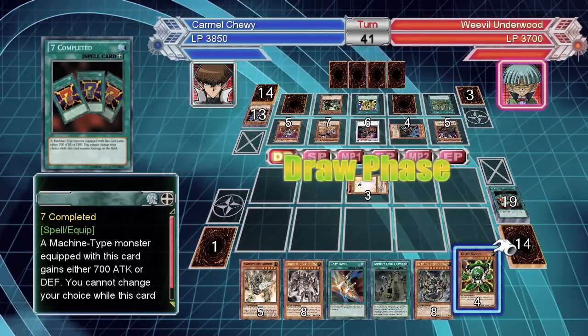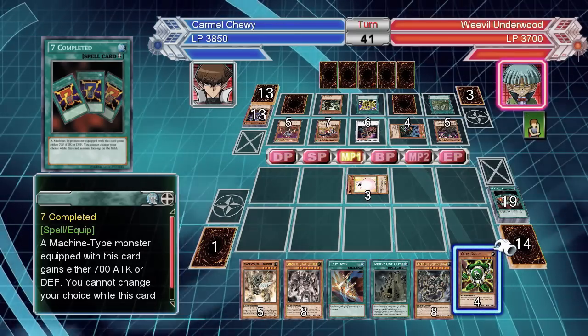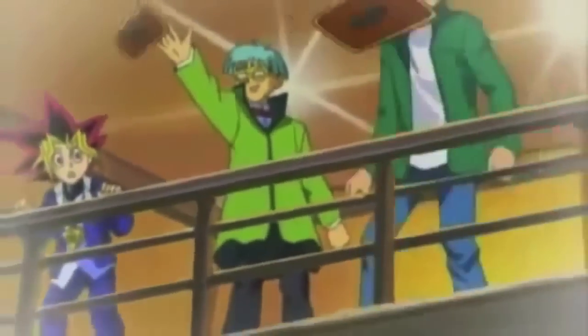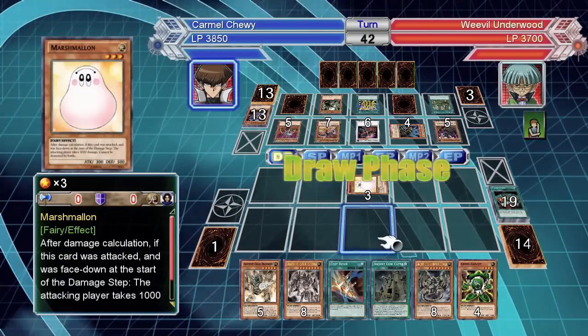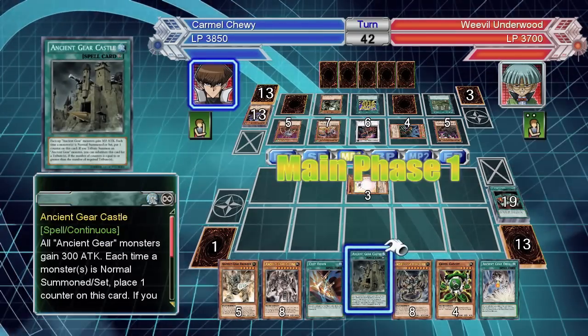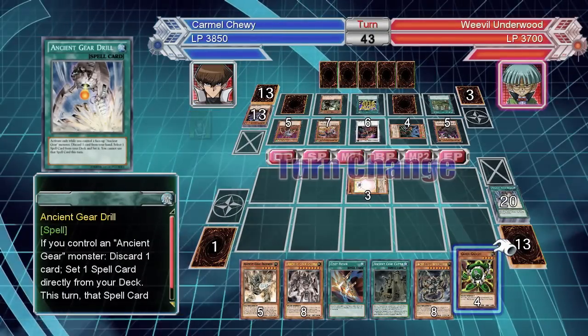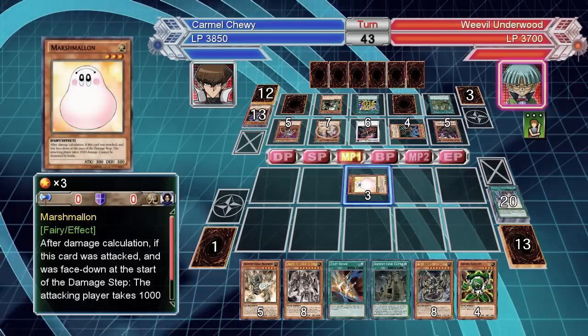Tough love, Weevil — this is what you get for throwing Exodia over the boat. Your expert mode deck even draws itself out, loser.